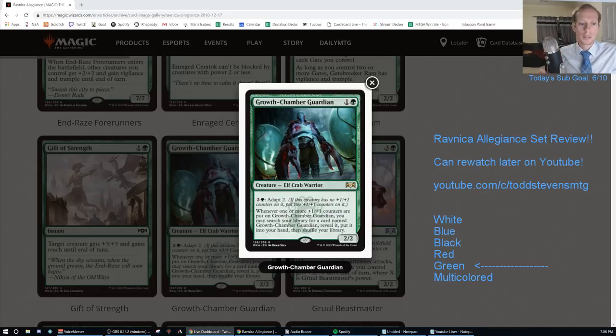It's a great way to rebuild the board after a sweeper. Remember, you only get one card each time you put a counter on it - you don't get to put three in your hand like Squadron Hawk. You have to put counters on it and then play another one. For example: have Ajani and Hadana's Climb in play, play Growth Chamber Guardian, Ajani ticks up, go get another one, Hadana's Climb puts a counter, go get another one.